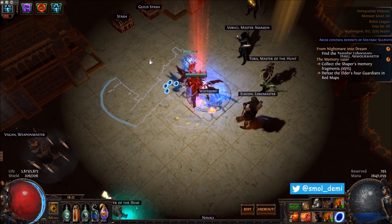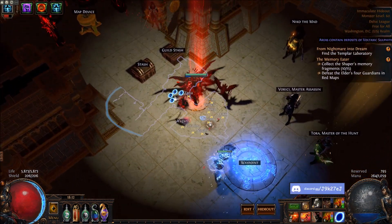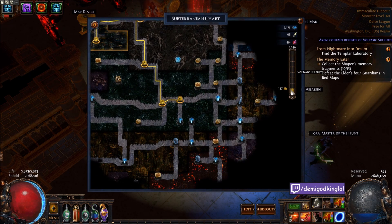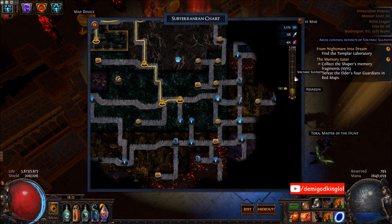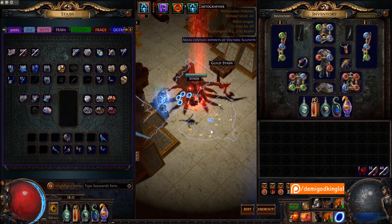Instead of mapping, you can do that. You can also just map for currency. You can do a mixture of both. I'm working into doing a mixture of both now because I have a decent amount of sulfite storage. I do maps for probably 20, 30 minutes, and then I go delve, and then I go map, and then I go delve, and then I go map. It's up to you. If you just want to do one or the other, you can. I also didn't do delves for the past three days while I was leveling this character, so totally up to you.